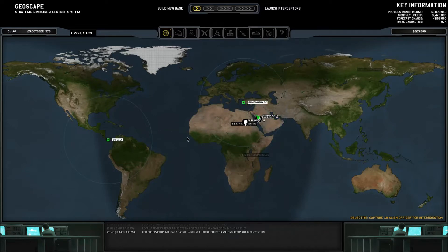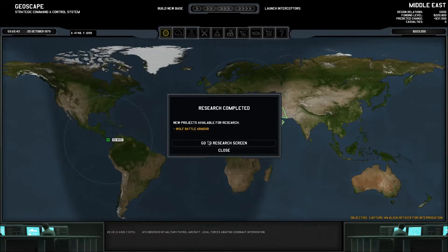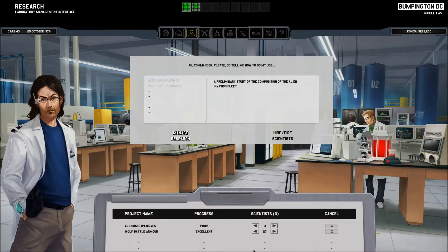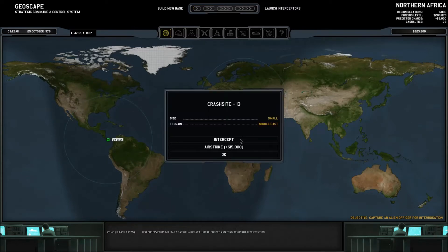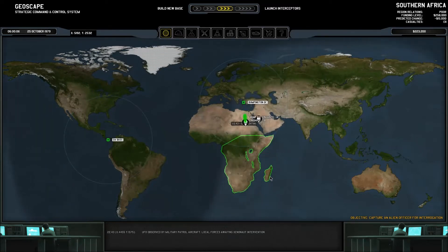We're going to send out our main squad to the two different places. The alien alloy fabrication is done — it is finished, and that is awesome. The wolf battle armor is now available to research: a new generation of infantry armor manufactured from alien materials. Sweet. We are going to hire all of our scientists to get that up and running as quickly as possible. That is going to take top priority, and Millennium Explosives is going to be second fiddle to that.